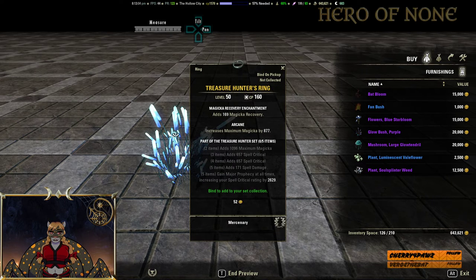And also for 250k, Treasure Hunters Ring — magicka, spell critical, spell critical, spell damage, and grants major prophecy at all times, increasing your spell critical rate by 2629. This is another Undaunted set. It's pretty easy to get major sources of major prophecy, so I don't think a whole lot of people use this, but maybe you use it and you can prove me wrong. For 250k though, I'd probably just farm it out of the dungeon.